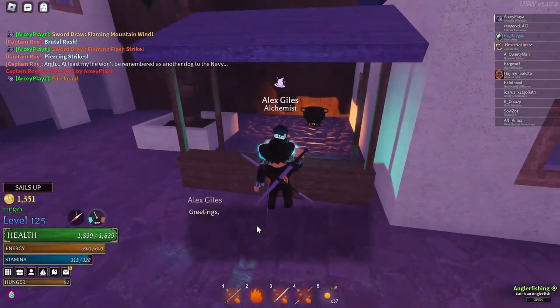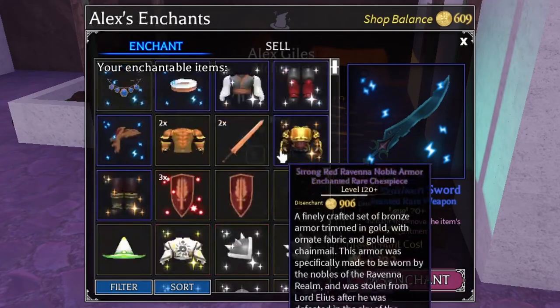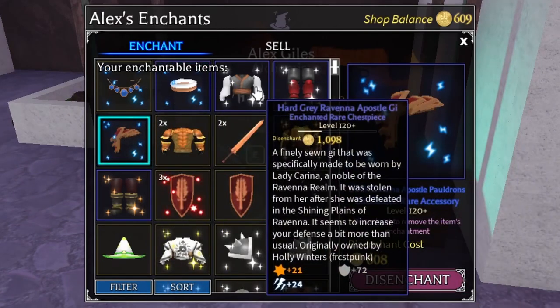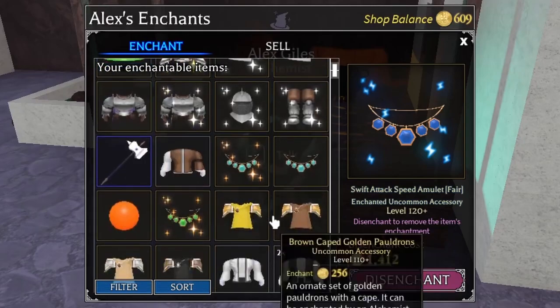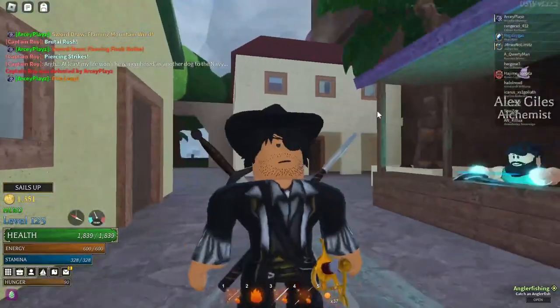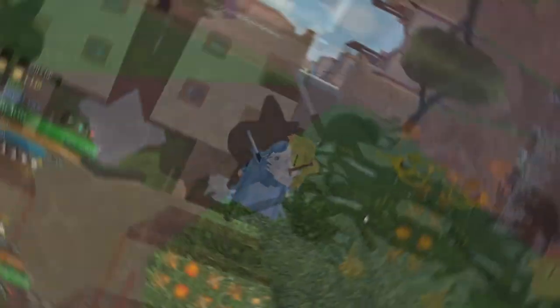If you try to disenchant anything, you're going to be hit with a big cost. For some people this is easy to manage, but for others it's not. Look at this rare chess piece — 1,098, 680, 362 galleons — if you try to disenchant all of this just to upgrade and re-enchant, it adds up really fast, especially on amulets where you're looking at close to a thousand. So upgrade your gear first before you enchant. If you want to set up for the next update when the level cap increases, just save money and don't enchant yet.